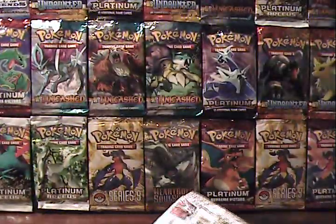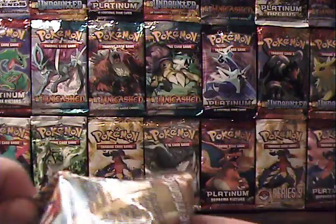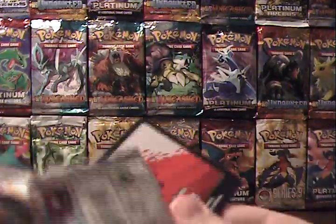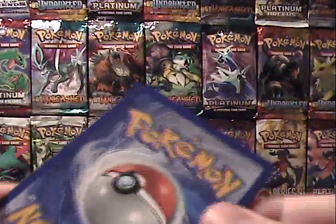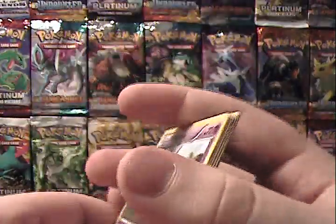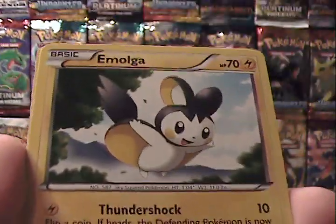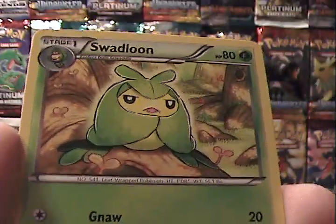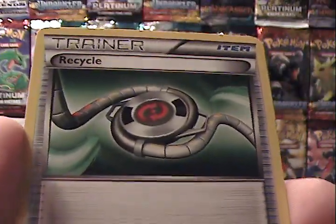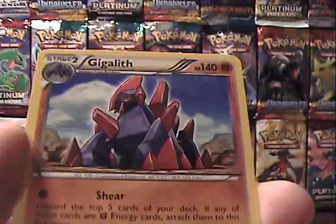We've got three boosters to do, so let's get into it. Got our code card. Venipede, Roggenrola, Woobat, Rufflet, Emolga, Klang, Swadloon, a Recycle trainer, a Sawk reverse — which is an uncommon — and a Gigalith rare.